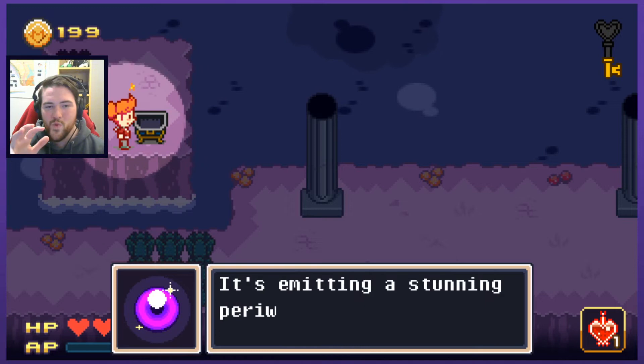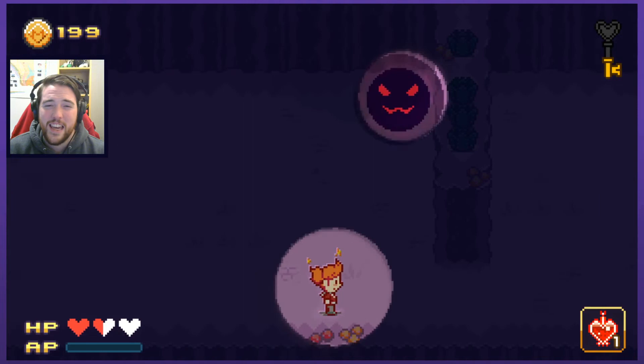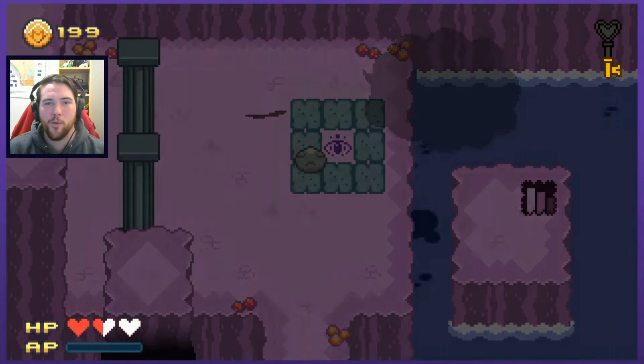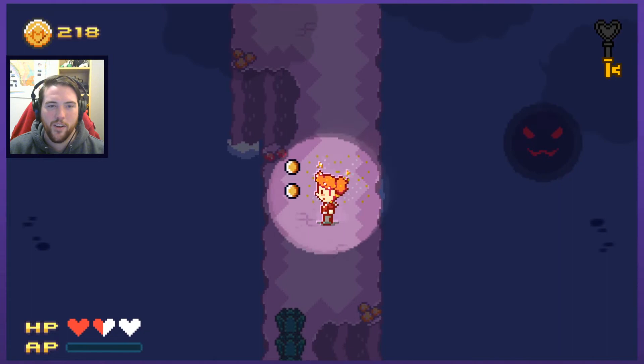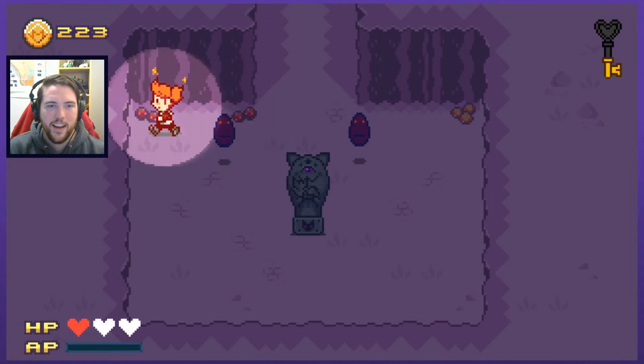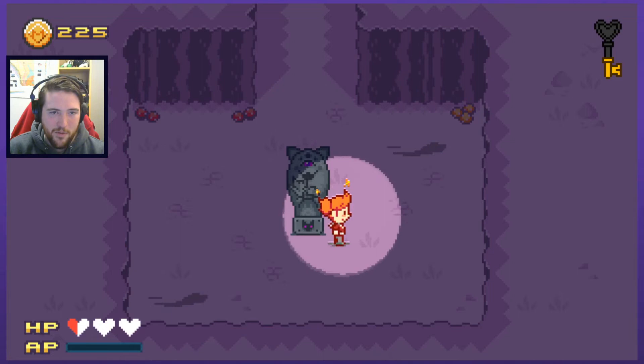A crystal ball — it's emitting a stunning periwinkle hue. I apparently don't know what periwinkle is. I thought it was like pink, pinky. That thing looked damn purple to me. Quick potion — this is going poorly. I don't like the shadow balls. This guy's fine — maybe because it's above ground, they're only dangerous below ground. He needed the crystal and the cat statue — I just didn't have the crystal before. Jesus. I got messed up on which button was which and just got wrecked by the stupid little hopping slimes.